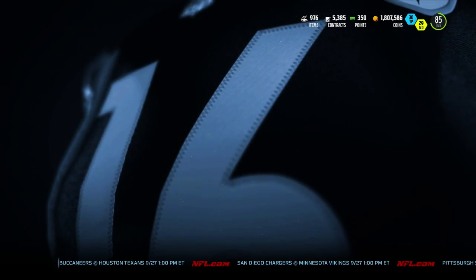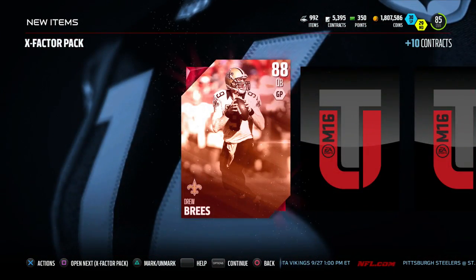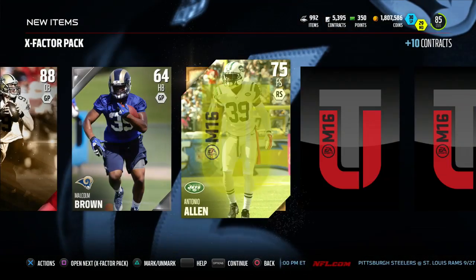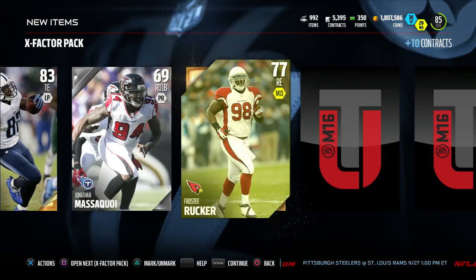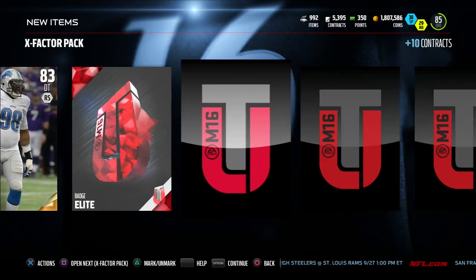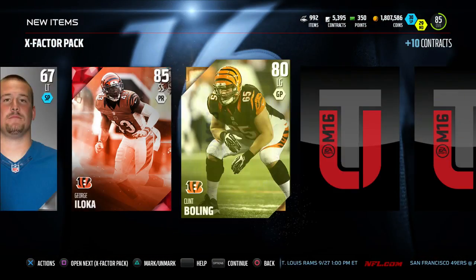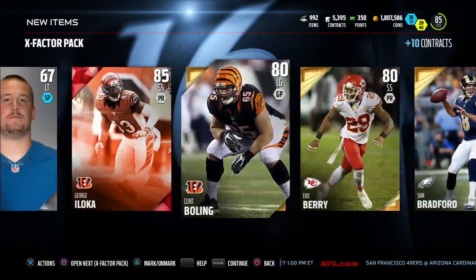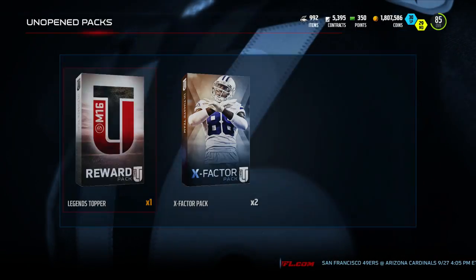Elite badges are going down to around 20k, so now is the time to buy those. Next X-Factor pack, we get a Drew Brees — nice to see these elites popping out. Antonio Allen, NoSean Moreno, Delaney Walker, Jonathan Massaqua, Frosty Rucker, Peros Harrelson, Nick Fairley — there's our guaranteed elite badge. George Iloka, one of the best safeties in the game. Clint Bowling, Eric Berry, Sam Bradford, and Ty Von Branch — a pair of Chiefs safeties right there. Pretty cool pack.